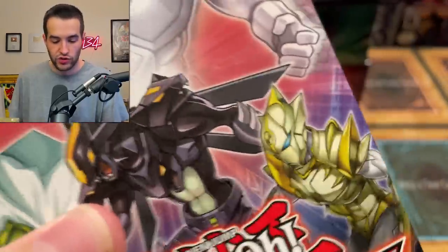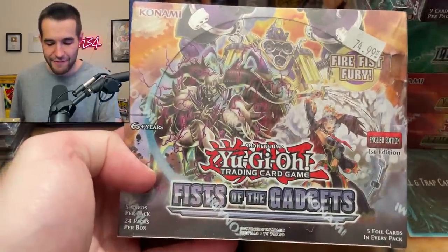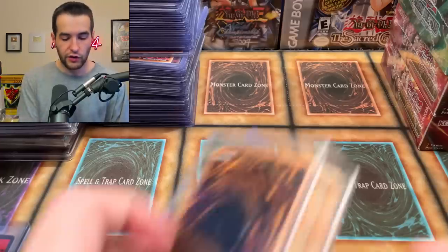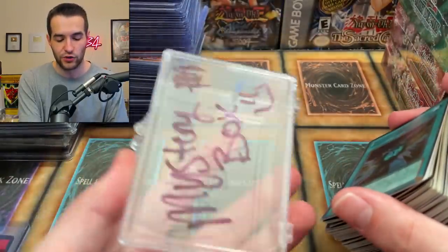Two Maximum Gold boxes, some more structure decks like Hero Strike. We have the best booster box of all time — Fist of the Gadgets first edition! It's the actual booster box, not a blister from a mystery box. Another Cyber Strike structure deck and Obelisk the Tormentor deck — we don't have room to show everything. There are more booster boxes but it's more of the same, so we're moving on to a mini mystery box he included.